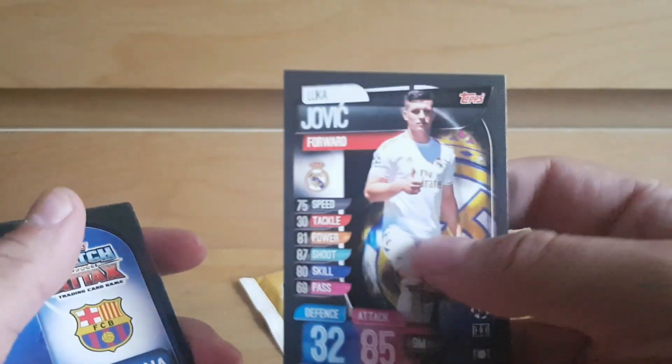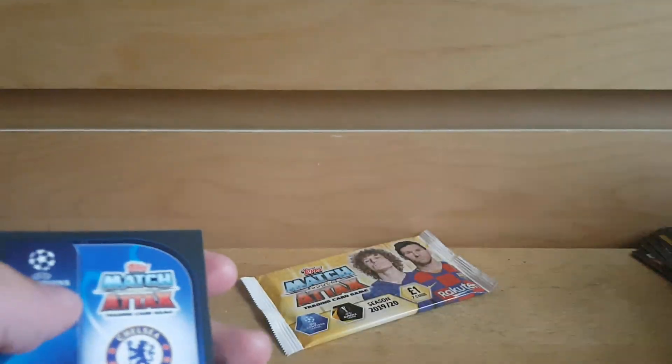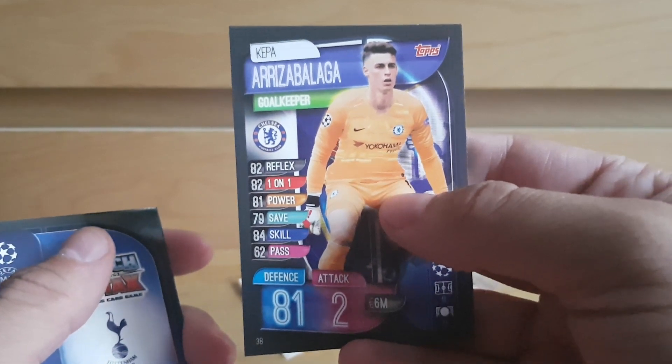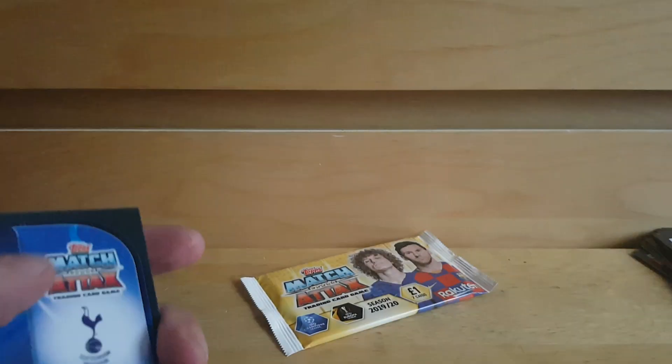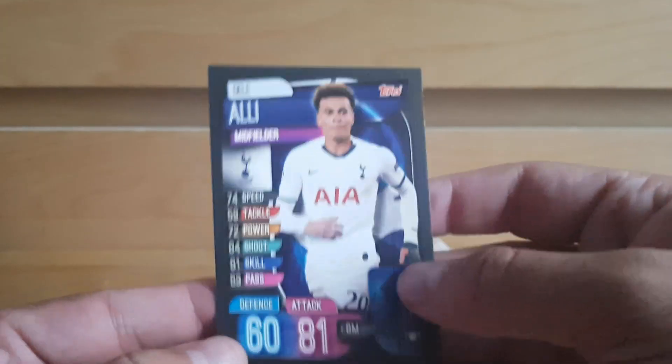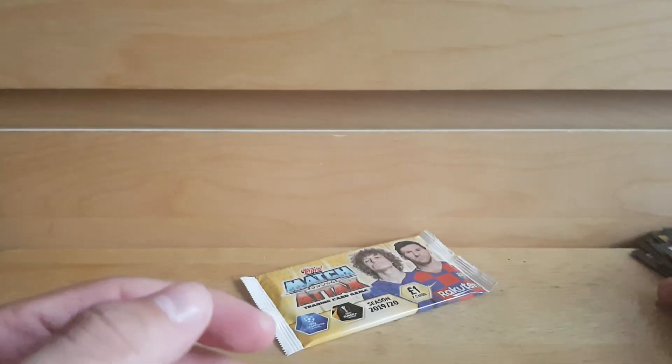Next pack: Edison Cavani, Leon badge, Luca Jovic, Luis Suarez, Kepa Arrizabalaga — I wonder if he thinks he's the manager of Chelsea this season — Harry Kane and Heung-min Son duo card for Tottenham, and Dele Alli. Was there no insert in that pack? Wow, unexpected.